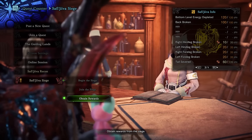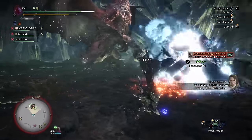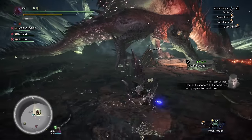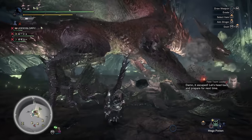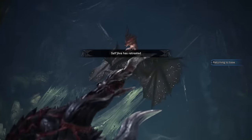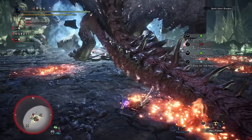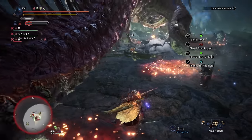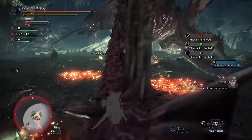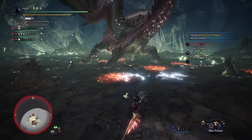This is all easier said than done. It may take hunters multiple attempts to corner and slay Safi'jiiva as the hunt is only 20 minutes long. But with multiple groups running the siege in your Gathering Hub, it shouldn't take more than one or two trips to the Secluded Valley, with consecutive trips becoming easier and easier. A few miscellaneous notes: if you change Gathering Hubs by changing lobbies, you will lose any siege progress upon joining a new lobby's Gathering Hub.